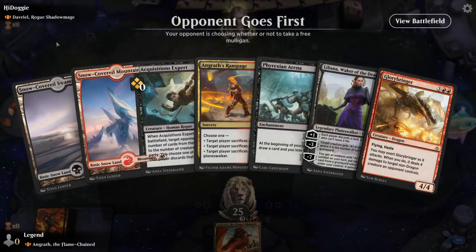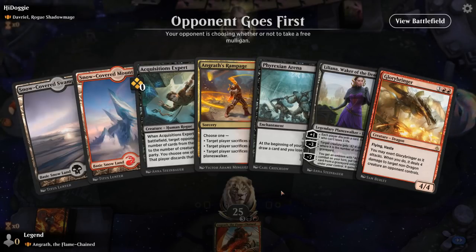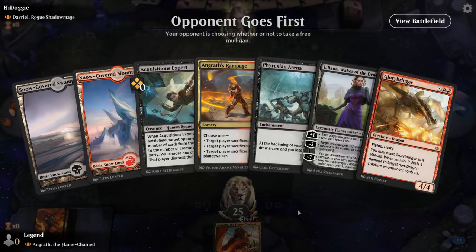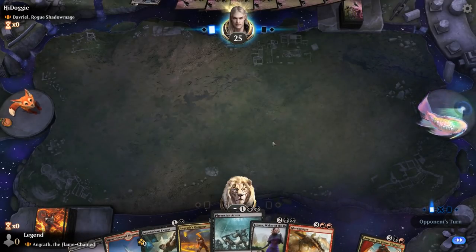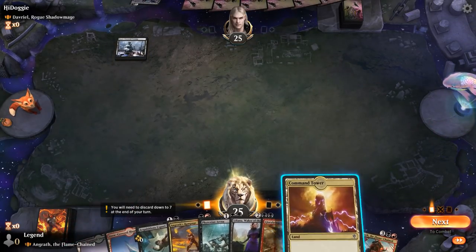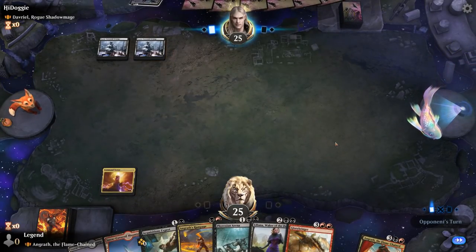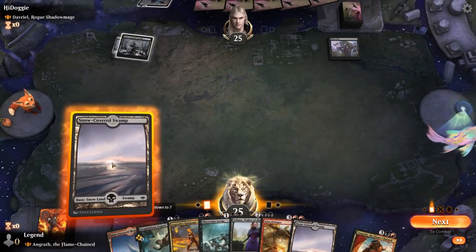We're on the draw, facing Davriel, Rogue Shadow Mage — so a discard mirror match. It's important to hit our land drops and potentially get Freyalise and Arena in play to draw extra cards, to offset all the cards we'll have to discard from our hand. I like this start if we can hit our land drops and get a turn 3 Arena down. Finding some ramp artifacts would also be beneficial. Waste Knot is incredibly scary and we don't have a lot of ways to remove it.